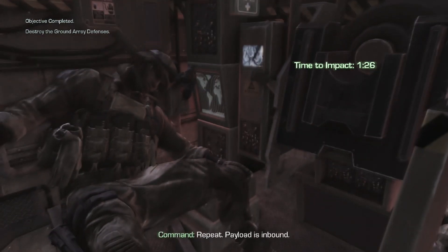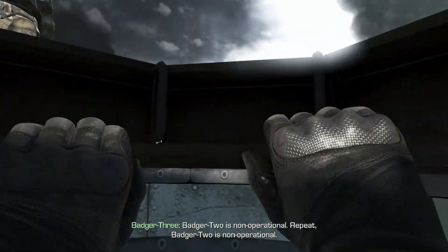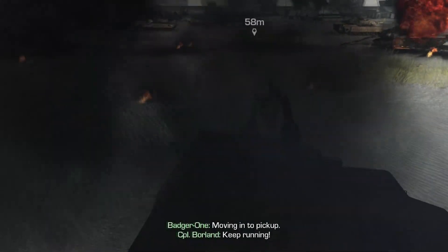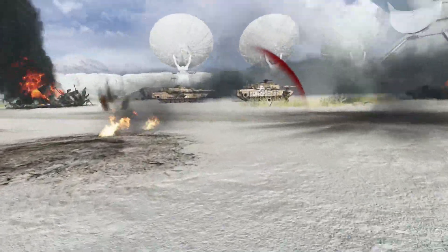All call signs, evacuate the area. Payload is inbound to your coordinates. Repeat, payload is inbound. Badger Two is inbound! Move your ass, soldier! Badger Two is non-operational! Repeat, Badger Two is non-operational! One of the crew is alive! He's running! Get out of the tank!